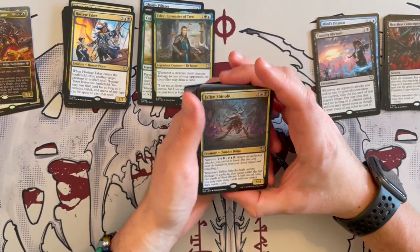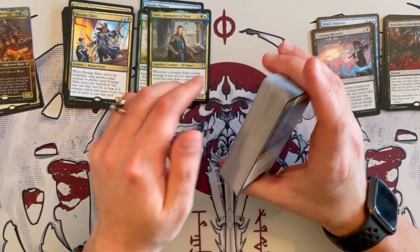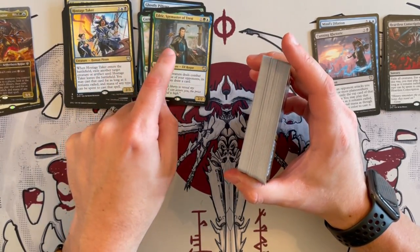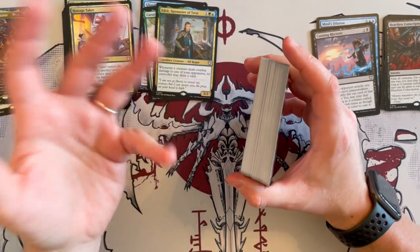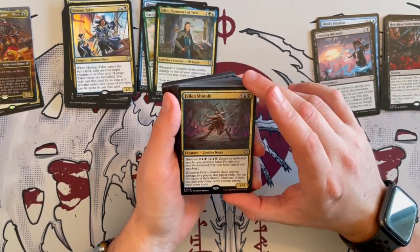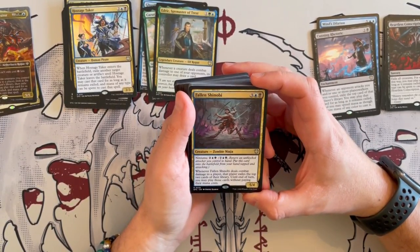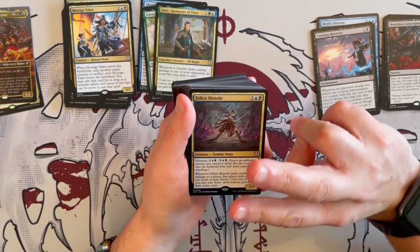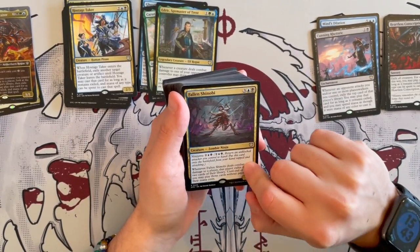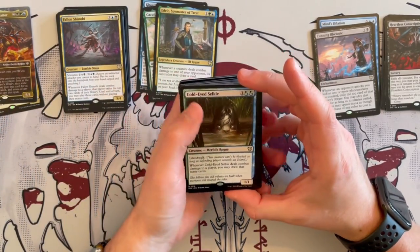Now we have Fallen Shinobi — another way to draw cards. Of course green and blue have a lot of ways to draw, even black does. If you want a more reliable way to do it, you can replace it with Rhystic Study, Phyrexian Arena, Necropotence, Sylvan Library — you have a list. Anyway, Fallen Shinobi is a 5/4 Zombie Ninja that costs 5, but you can Ninjutsu it for 4. When it deals combat damage to a player, that player exiles the top 2 cards of their library until end of turn, and you may play those cards without paying their mana cost. This one is one of those where you have to cast those cards immediately.